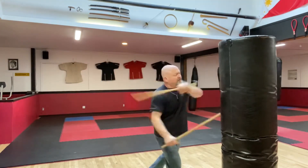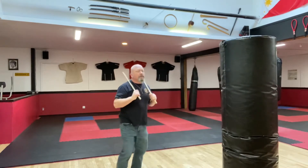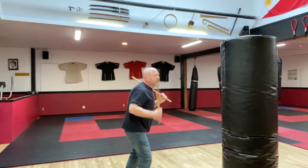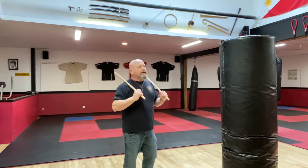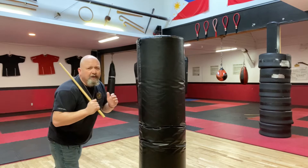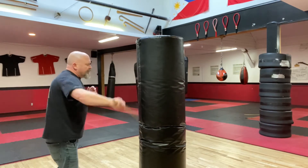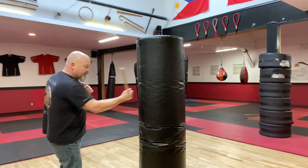Maybe play some double sticks — a little more combat, moving around your bag, different combinations. Abanico, abanico, abanico — get used to this drill. There's no power there, but switch hitting side to side. If I'm going to this side, maybe I open up for a power strike. Developing the speed in this way also works my forearm strength, which helps my power in punching.